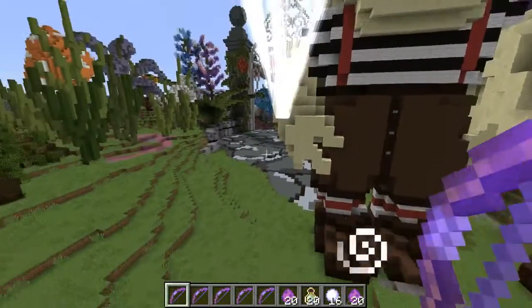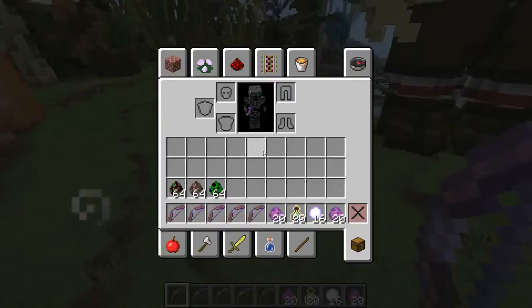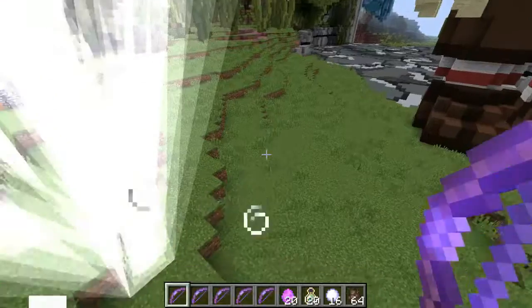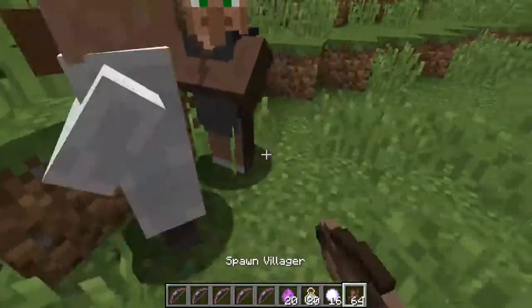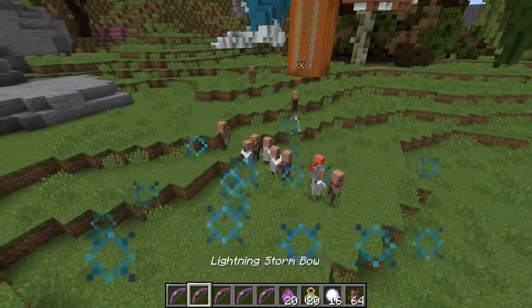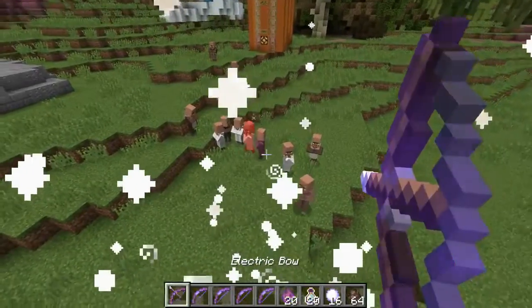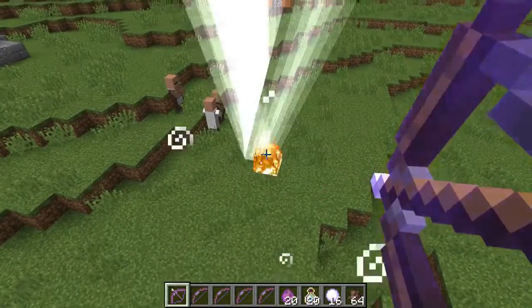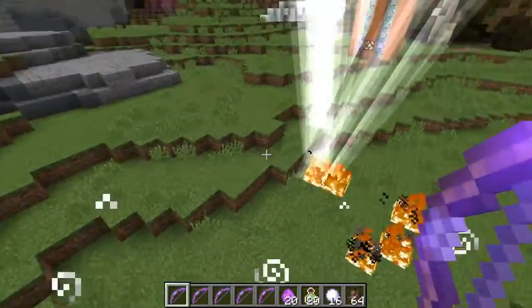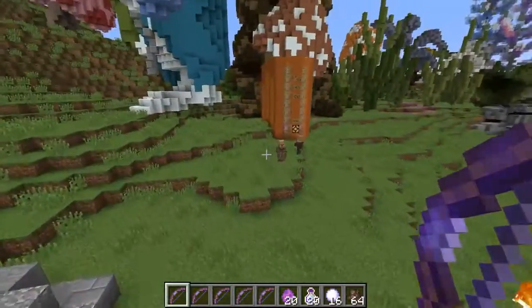Alright, so first up we are testing the electric bow. What it does is it shoots down lightning from the sky. I mean, that's pretty bad, isn't it? I love it. So guys, this can easily be used to kill mobs. It has to hit the ground for it to actually work. So this one is pretty simple.